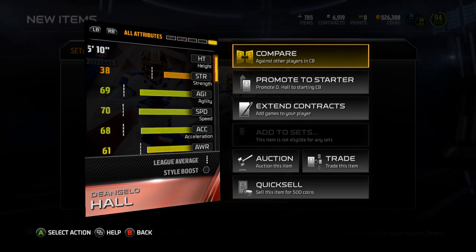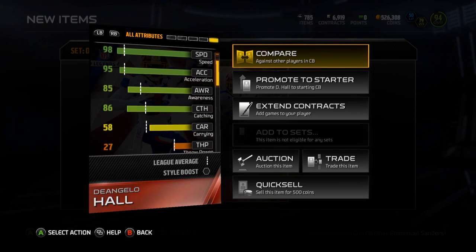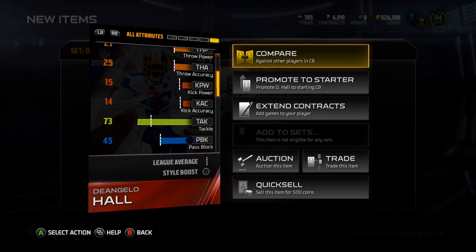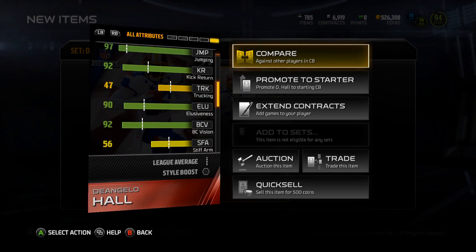This was the card that I needed. I love D'Angelo Hall. I wanted that mystery ticket one, but that was just way too expensive. Let's be honest, that's just way too expensive. 86 catching — nice. 73 tackle — pretty good. 97 jumping.